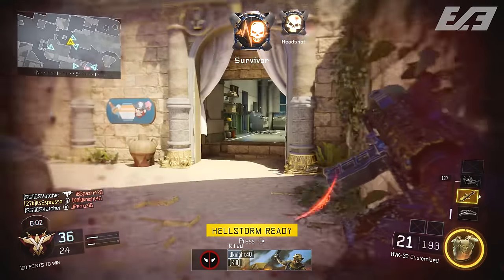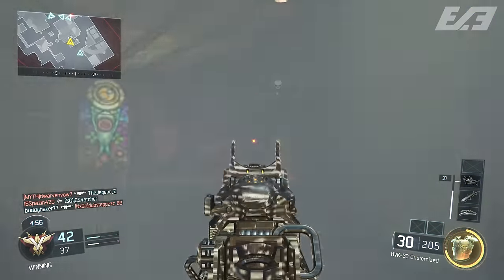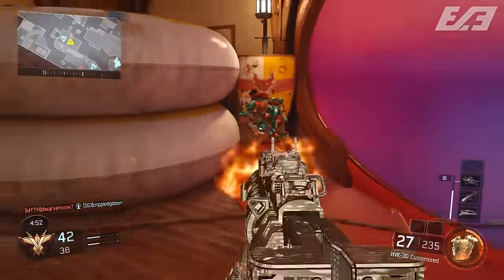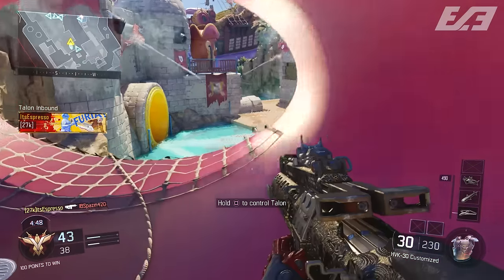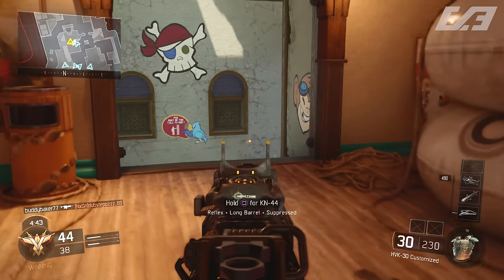Quick recap: make sure you go for the win, play for the objective — that's going to get you the crypto key bonuses. String together wins and you get the most you can. Depending on what you want, play shorter game modes like free for all and gun game, or play longer modes like capture the flag, safeguard, and uplink.